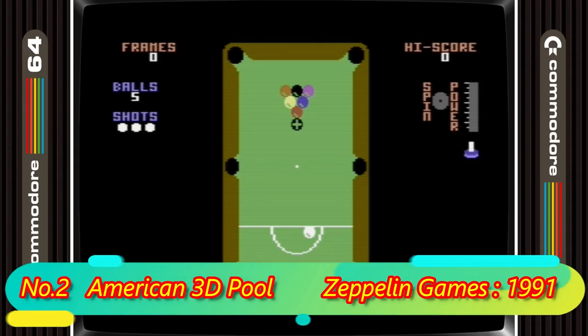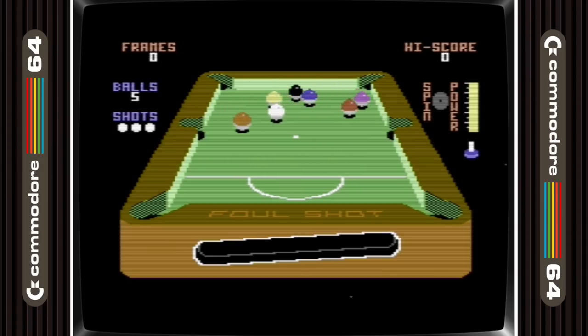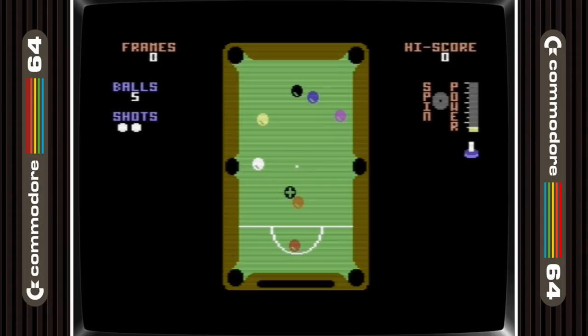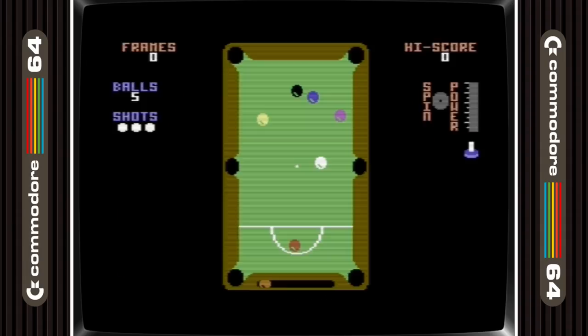American 3D Pool is in 2nd place. This is one of my favourite pool games on the C64. The graphics are great, especially in the 3D view, and the ball physics are also good — in 2-player mode this is a really great game. You have the tournament mode too, where the computer steadily gets better as you advance to the final. Definitely worth checking out if you're into these kinds of games.